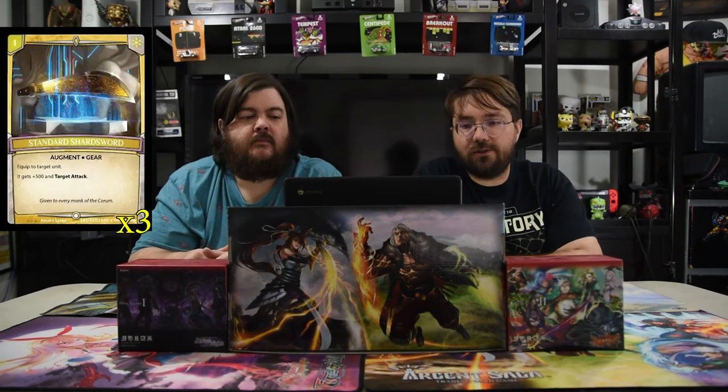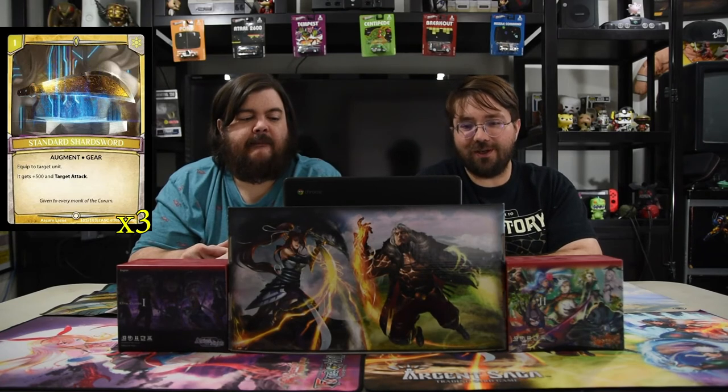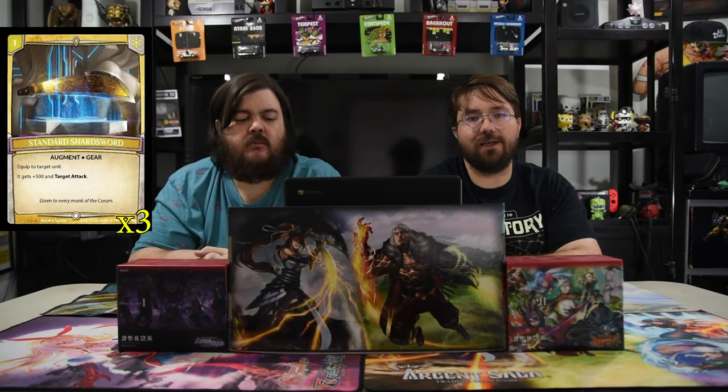Next is the Standard Shard / Large Shard — a one-drop augment gear. The equipped unit gets plus 500 and Target Attack, so if you need to kill a pesky unit, there you go. Then there's Omega Magic Hikari — a two-mana instant cast spell. Put into play one knight unit with Guardian and 1000 power. If you have two or less towers remaining, you put in two. Late game this is brutal — your opponent attacks, then you play two guardians at end of their turn and they just can't get through.